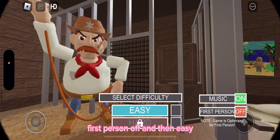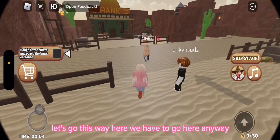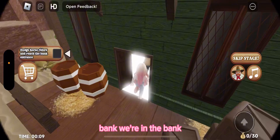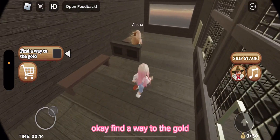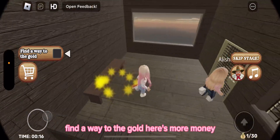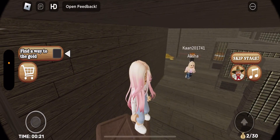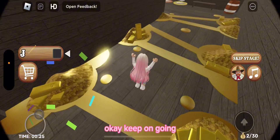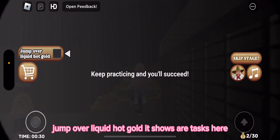Let's go this way — we have to go to the bank. We're in the bank! Find a way to the gold. Here's more money. Okay, keep on going — jump over liquid hot gold. It showed our tasks here.